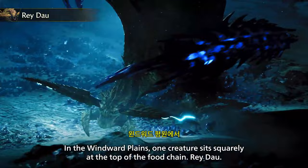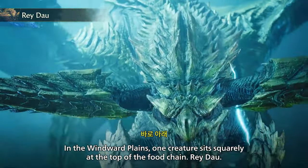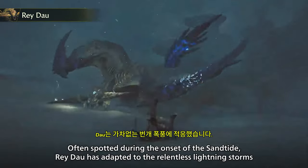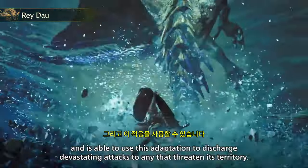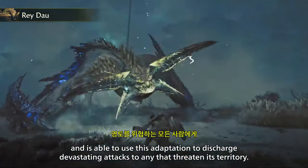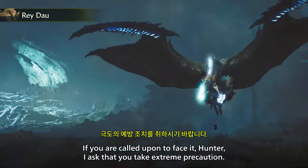In the Windward Plains, one creature sits squarely at the top of the food chain: Rey Dau. Often spotted during the onset of the Sandtide, Rey Dau has adapted to the relentless lightning storms and is able to use this adaptation to discharge devastating attacks to any that threaten its territory. If you are called upon to face it, Hunter, I ask that you take extreme precaution.